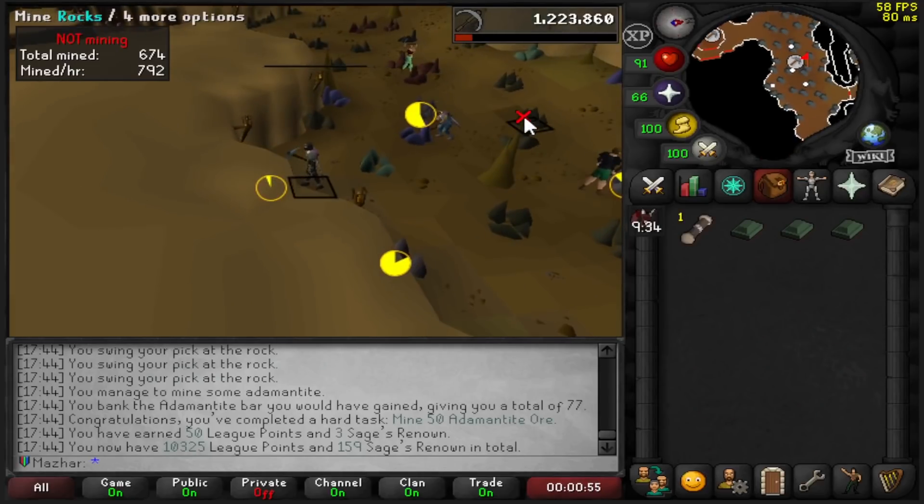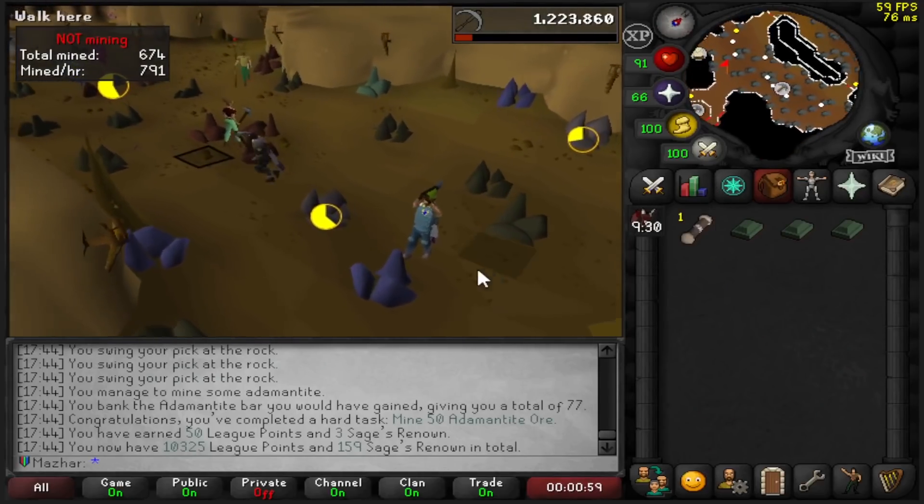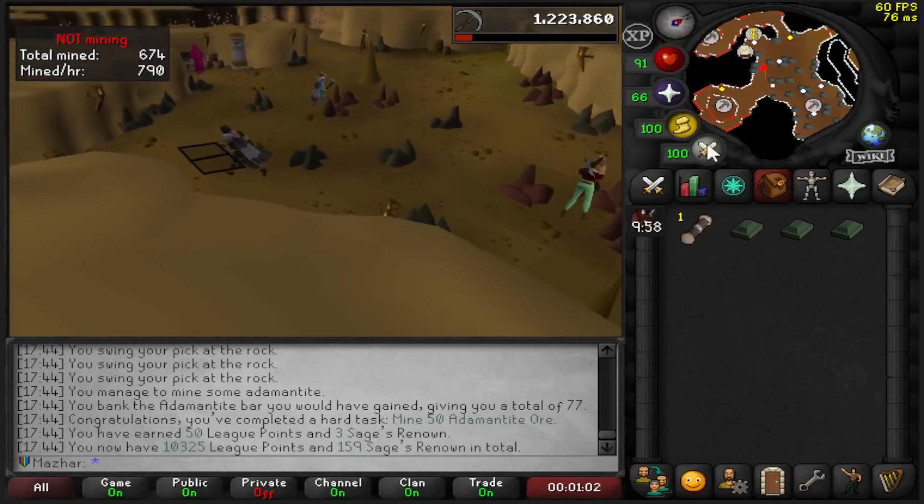Mine 50 Adamant Ore — thank god that worked. I was worried that was not going to count because I was auto smithing. 50 points, 10,325 total.